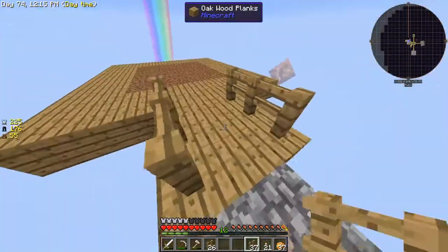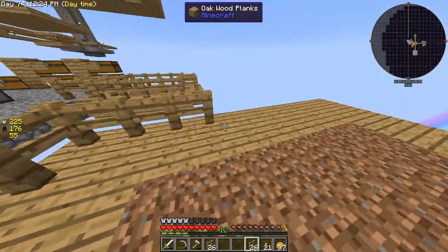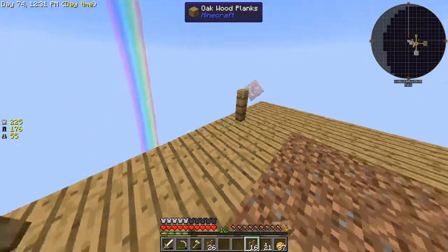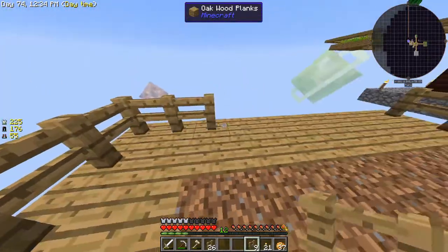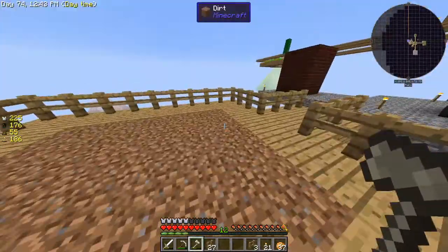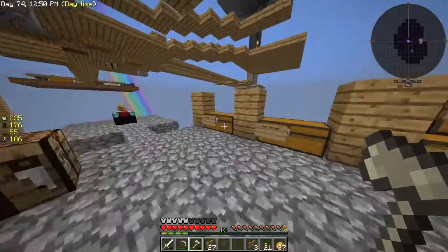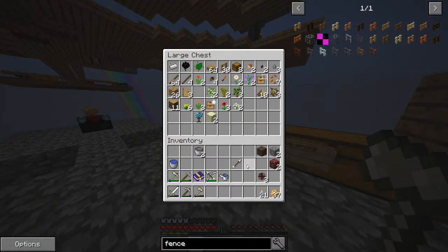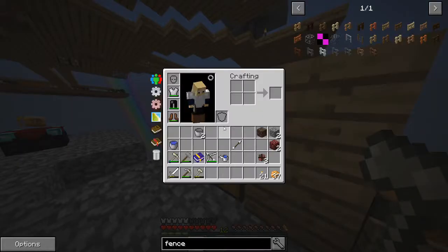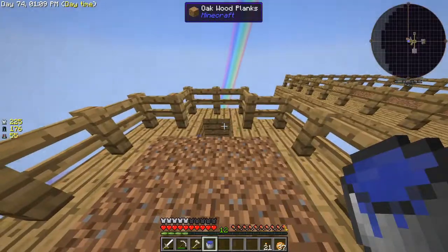So that way nothing can get out, or so that way I don't fall off anyway. Put the fences all around here. I need to get a grass seed. I've got enough fences now to last me a freaking lifetime. Let's do this. I need to grab some water. After putting these fences away and all this wood. Grab me a bucket — oh, I already have a bucket of water. Cool.